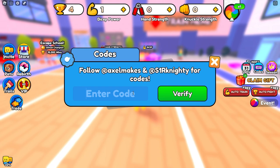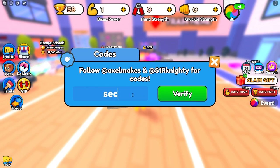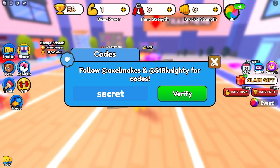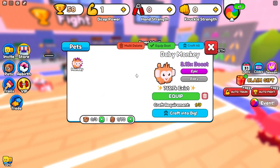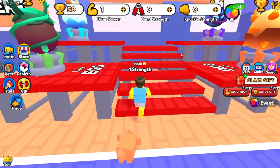Click verify and then you'll get a 15% boost, which is pretty nice. Also, what I recommend doing is type in these three codes. Type in Axel, click verify. Type in Knighty, click verify. And then also type in Secret, click verify. This one will give you a free egg, so we got our free pet right there. Now just go ahead and equip it — click equip best. Those codes also give us 50 wins.